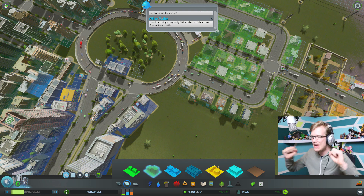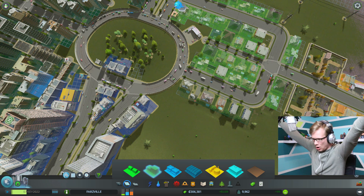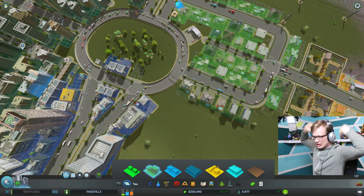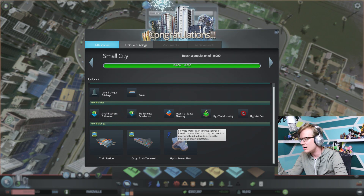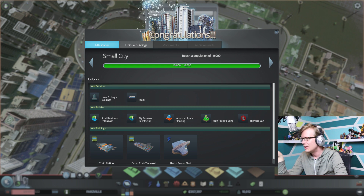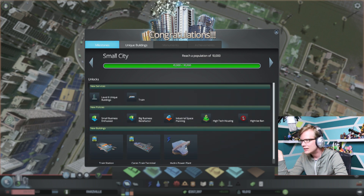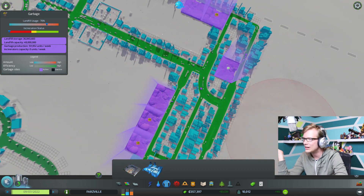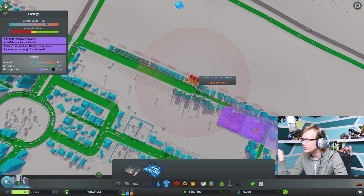Come on! Take me there! 30 more — we lost some! 30 more! Four more people! We got a small city now. We can get a hydro plant, a cargo train, a train station. And — could I already build an incinerator? Was I wrong about this? Oh, I could have already built an incinerator? You're freaking kidding me! Alright, let's build an incinerator.